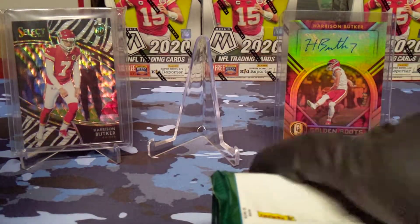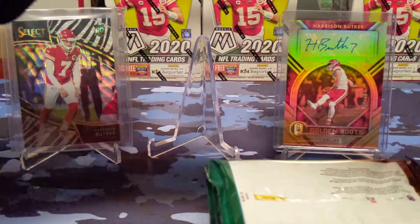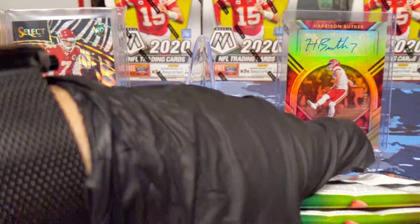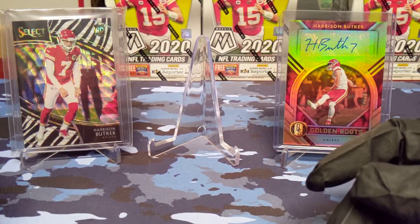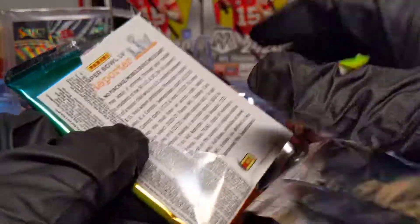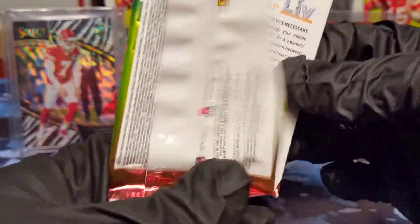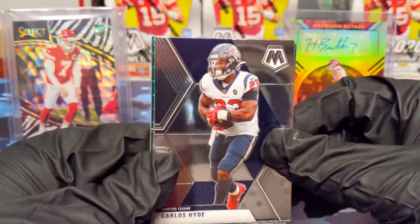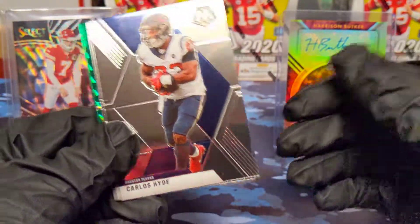No security tag in that one. We have our eight packs to start out for this box. If you guys did not see the first video, we are looking for any sort of autographs, rookie scripts, mosaic greens, mosaic base silvers, good rookies, or even genesis parallels.